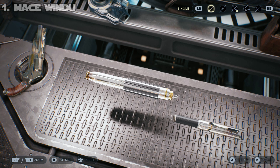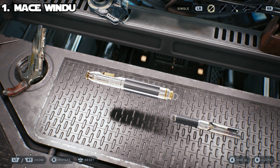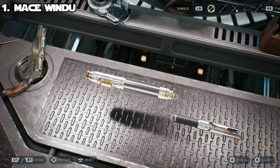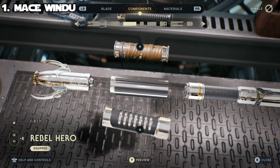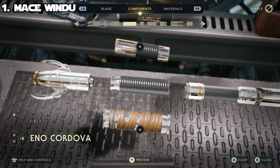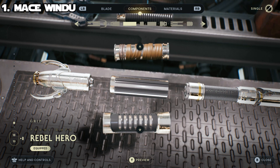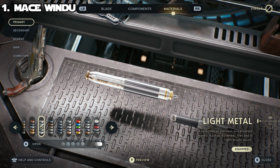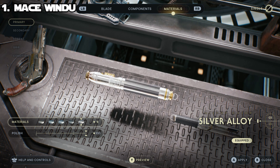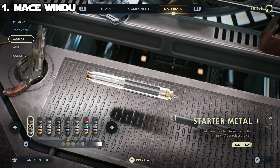Finally at the number one spot we have a lot of people's favorite lightsaber — Mace Windu's. This one is not perfect but it does look a lot like it, and it does a really good job of imitating what his lightsaber looks like. For the components you need the Santari Kree emitter; for the switch, also Santari Kree; for the grip, the Rebel Hero — if you don't have the Rebel Hero, the next best is the Eno Cordova grip, but Rebel Hero looks most like his from the movie. For the pommel, go with Santari Kree — a few options work relatively well but Santari Kree works best. For materials, primary and secondary colors are both in the light metal section using silver alloy at 100 polish.